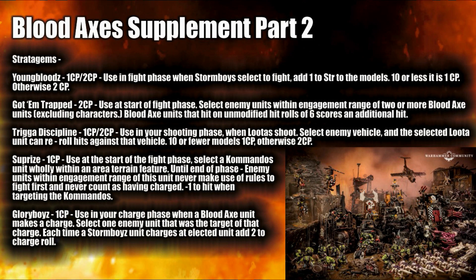On to some stratagems: Youngbloods costs 1-2 CP. Used in the fight phase when Stormboyz are selected to fight, add 1 to their Strength. 10 or fewer models is 1 CP, otherwise 2. It's situational — plus 1 Strength is not bad depending on what you're fighting. Got Them Trapped costs 2 CP, used at the start of the fight phase. Select an enemy unit in engagement range of 2 or more Bloodaxe units excluding characters — those Bloodaxe units score an additional hit on unmodified hit rolls of 6. With lots of dice it'll pay off, especially if you've got loads of Boyz, though hordes are less essential now.